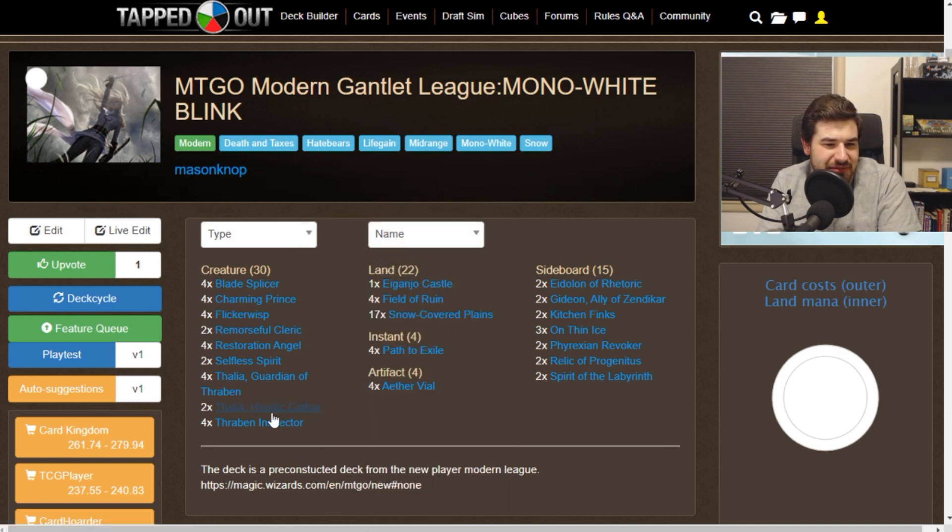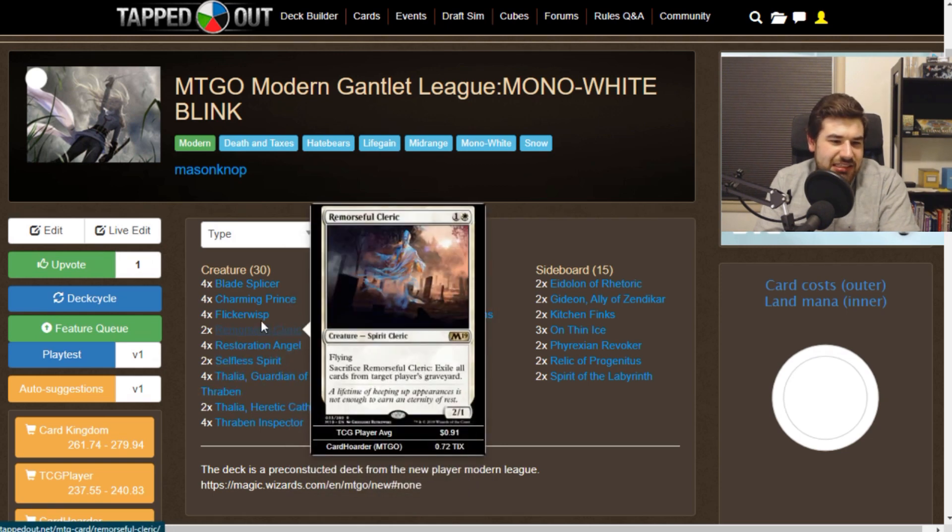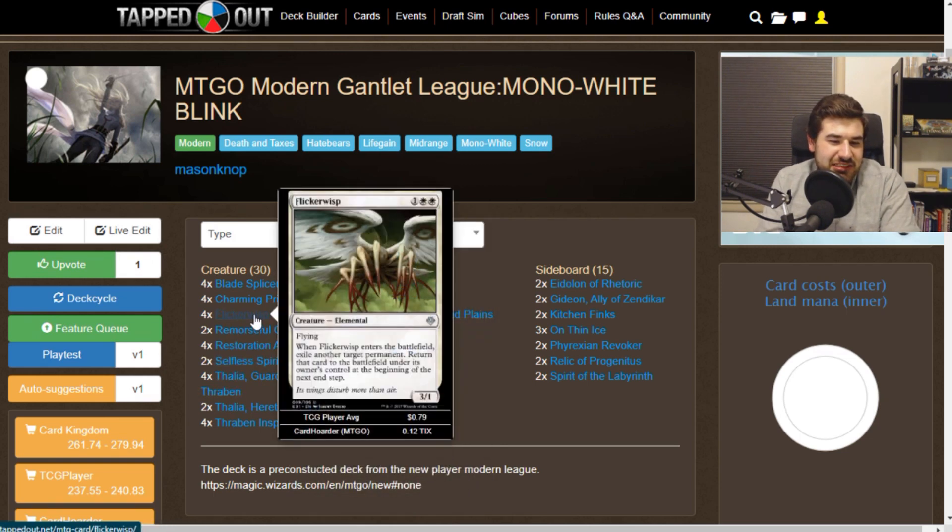Moving to the three-drops, we have the other Thalia — the newer one from Eldritch Moon. She is a slightly thicker Thalia. Instead of taxing opponents by making their spells cost more, we have our opponent's creatures and non-basic lands enter the battlefield tapped, which is another way of taxing them. She's a nice beater and a nice way to round out the curve.